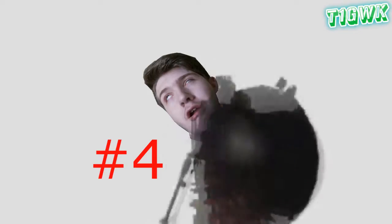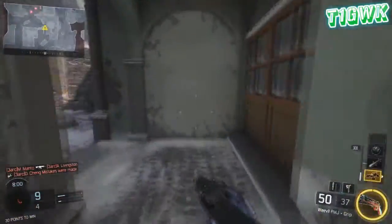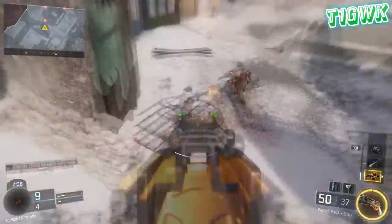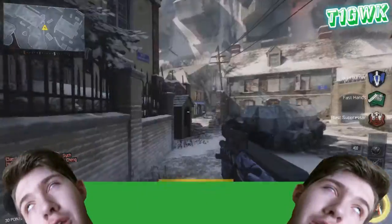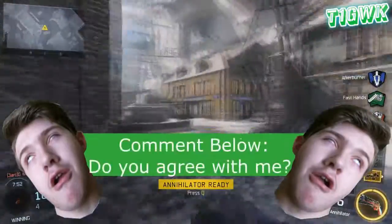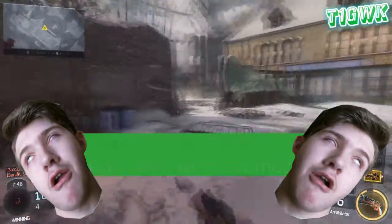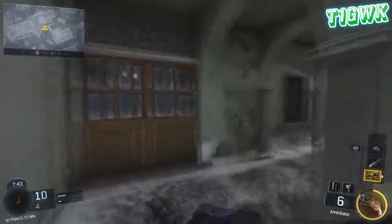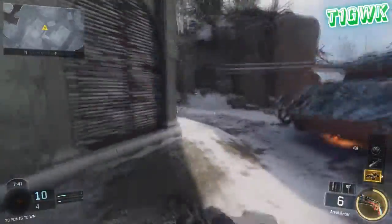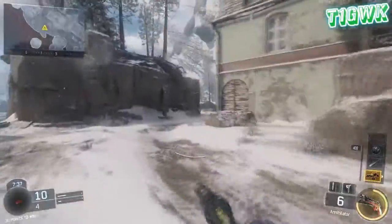Number four. Coming in at number four is the graphics. The graphics are so nice, they're so crisp, they're full of colors. Call of Duty doesn't have any color anymore, but Black Ops 3 revived it. It's not like Ghosts where it's so bland — all gray and dark blue. Black Ops 3 actually has color, and colors help things stand out.